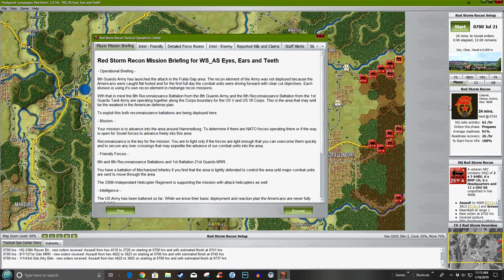Here is the Red Storm recon mission briefing: 'Eyes, Ears and Teeth.' I'm not going to read the whole thing — you can pause the video if you want. Your mission: advancing the area around Hammelberg, determine if there are NATO forces operating there, if the way is open for Soviet forces to advance freely. Reconnaissance is the key. Only fight forces that are light enough to overcome quickly and secure any river crossings.